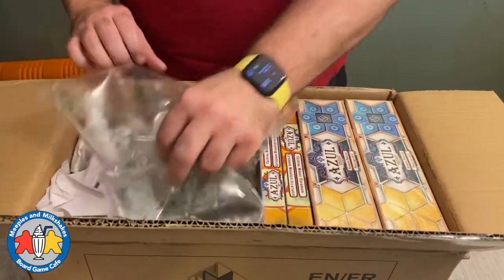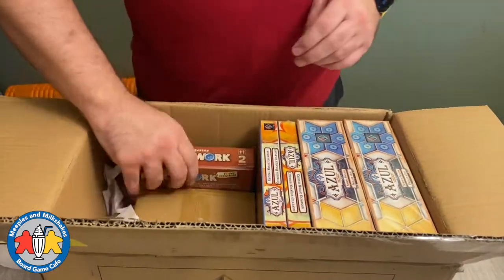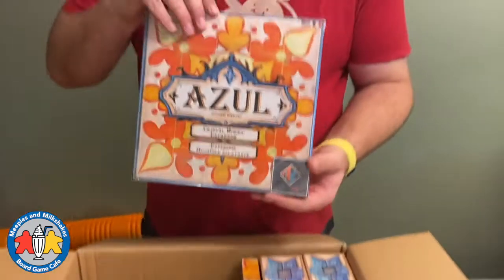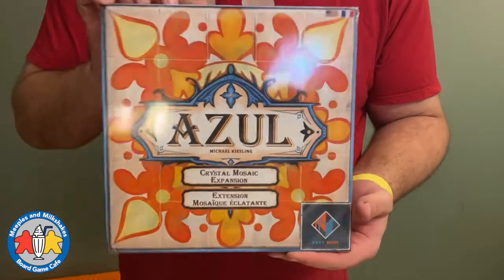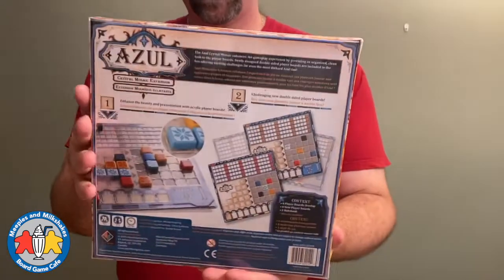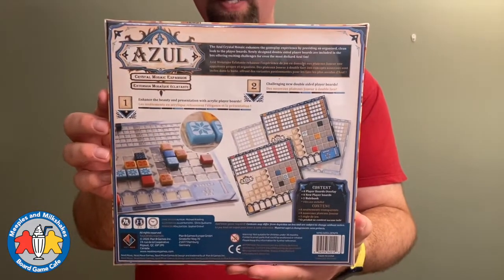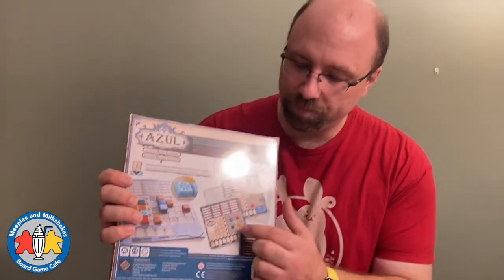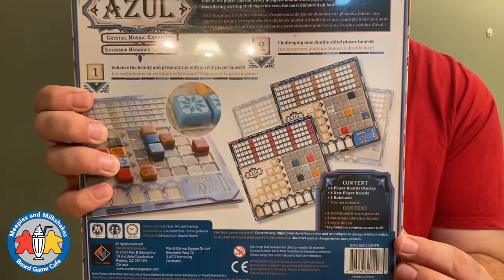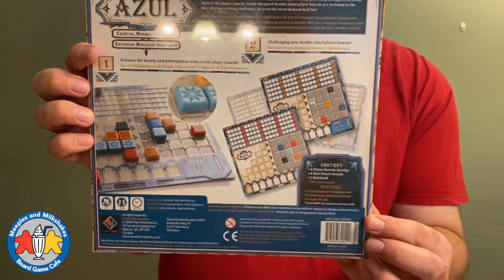Slightly cheating because that box was already opened — here's another copy of Patchwork, so we have three in stock now. Also, a restock of the Crystal Mosaic expansion for the base Azul game. It includes some trays and challenging new double-sided player boards with different tile requirements, which is nice if you've played tons of Azul and want something different.